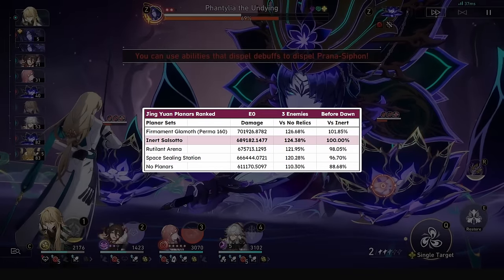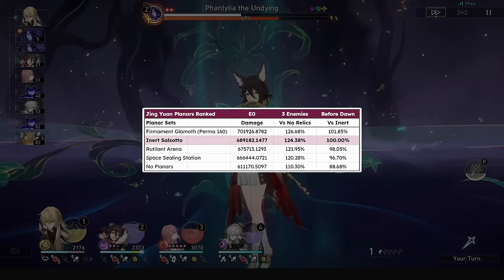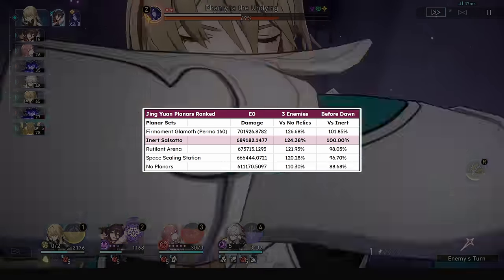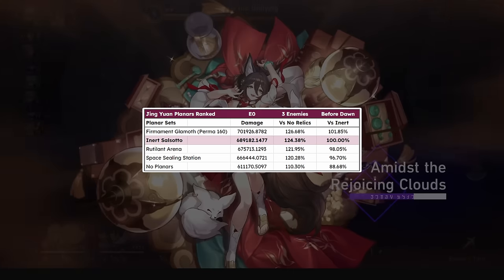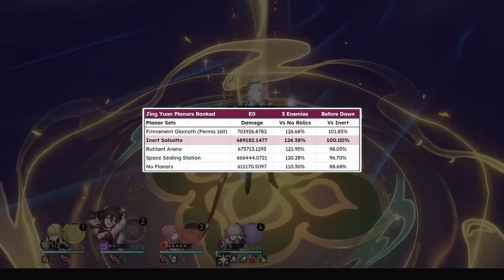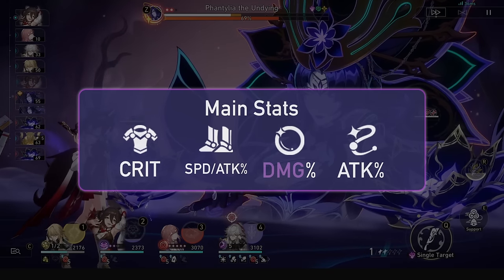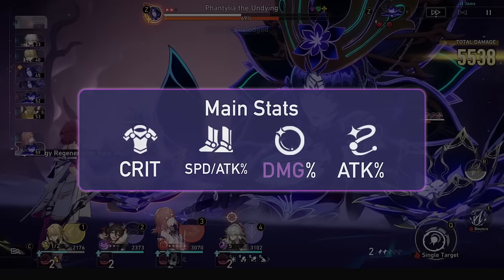For planar ornaments his best is still Inert Salsotto, with the new Glamoth only being 1% better and only if you hit 160 speed permanently, which isn't happening except on a sustain 2-turn Asta, which loses him a lot of needed skill points. For main stats you want a crit body, speed or attack percent boots, lightning damage percent orb, and an attack percent rope.